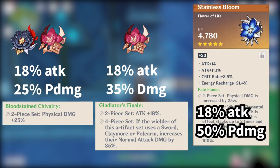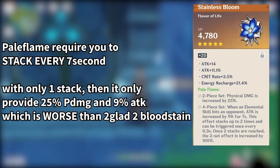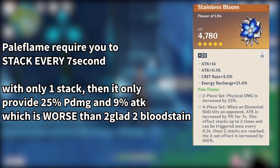Keyword: can use it. The thing with Pale Flame is that there is a stacking mechanic that requires you to upkeep the stacks at least once every 7 seconds. Without the stack, it is no better than the other options. With just 1 stack, this only gives you 25% physical damage as well as 9% attack increase, which is no better than 2-piece Bloodstained 2-piece Gladiator. So there's never a point to use this unless you can maintain the stacks.